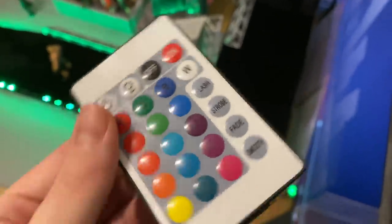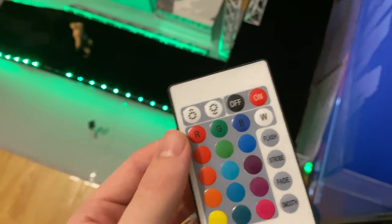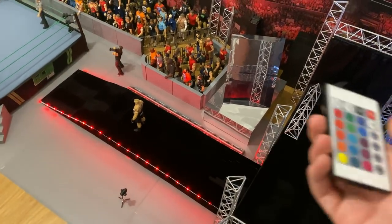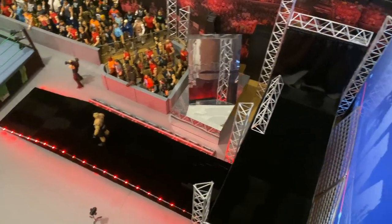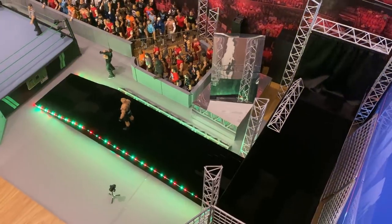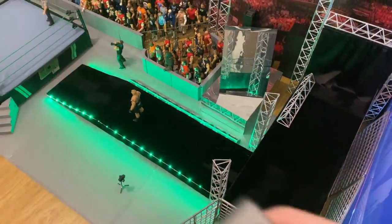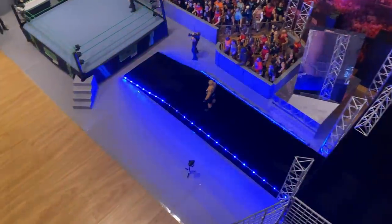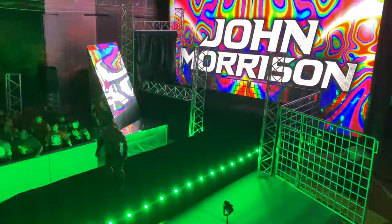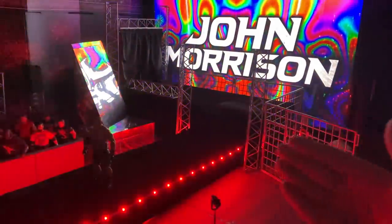Right here we have the LED remote control so you can change the colors. For example, if Kane makes his entrance you can make it all red, or match whatever color fits the wrestler. We can make it blue — that would be nice for a Kenny Omega entrance. We can also make it flash through all colors, which would work great for something like a John Morrison entrance. The entrance area just looks amazing.